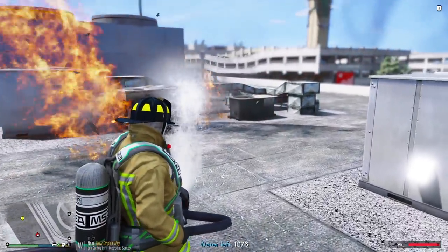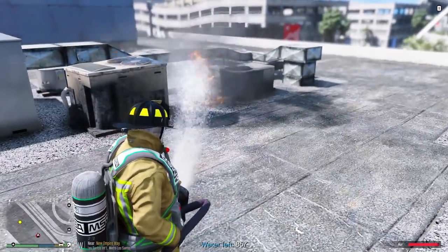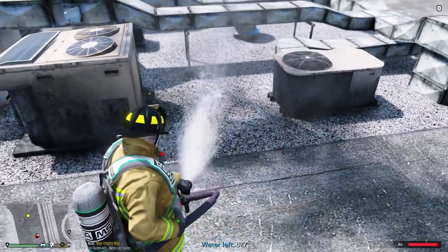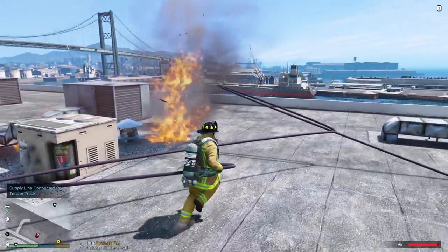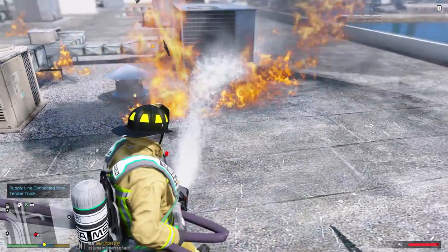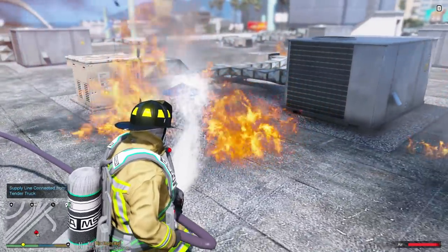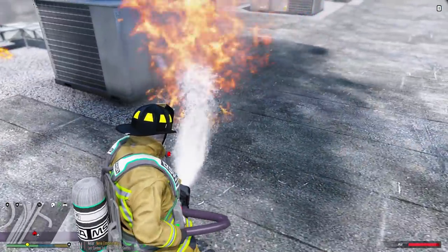By the way guys, this fire hose we're using - I know you're gonna ask - this is still in beta, this is from Fire Callouts beta. The link is in the description if you want to check it out, or you can check out the free version on lsbdfr.com. We have another truck connected to us now, so we have a larger supply of water. Looks like we got the good majority of the fire out.